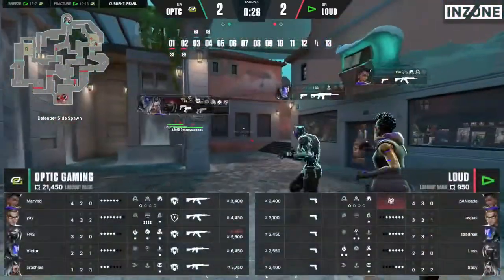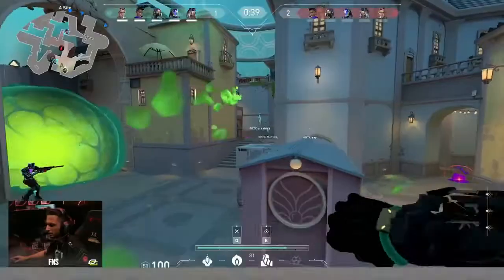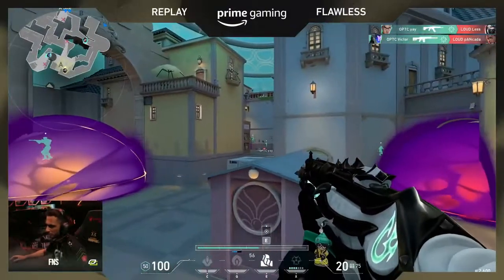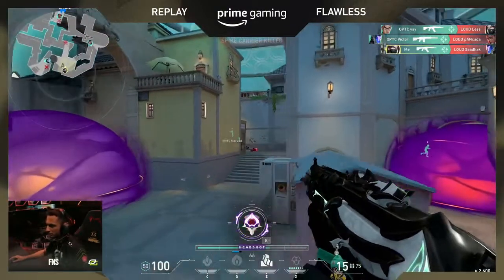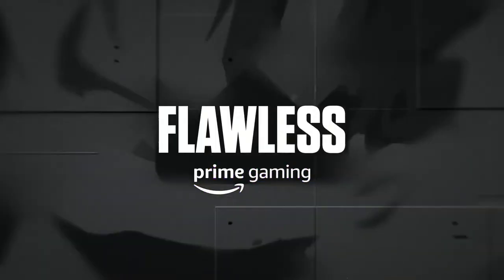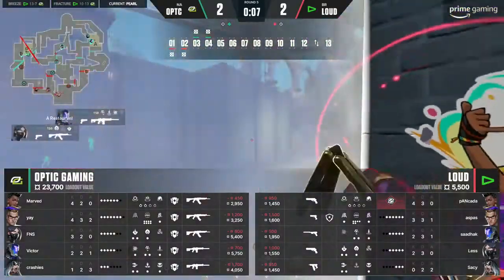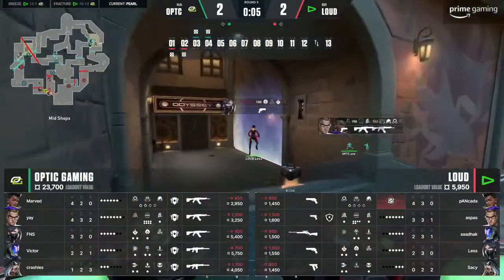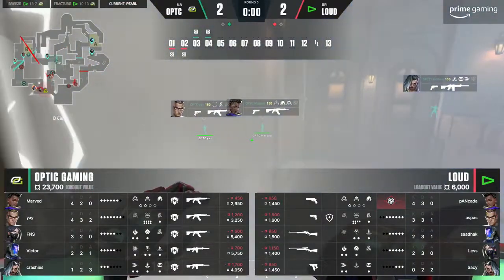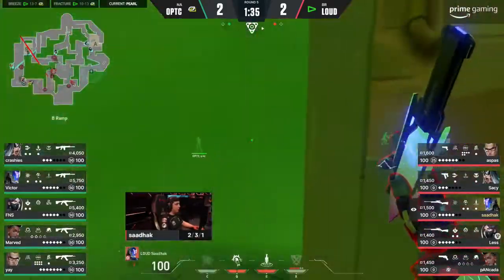Beautifully done — just going through the motions. Loud barely achieved anything off this early default other than dealing with the trap. A key position here from Crashies in that connector spot, just to make sure nobody slips through. Even after showing presence, they were so fearful to push towards that side of the map. Looking like back to business towards B as well — still happy to commit towards long with Yay. Force them to invest early knives, early Prowlers potentially.